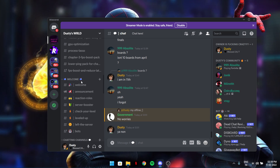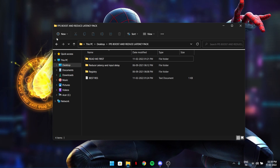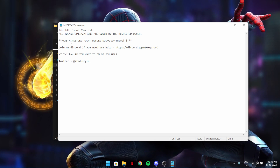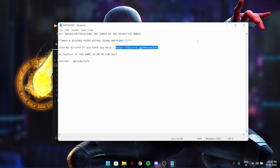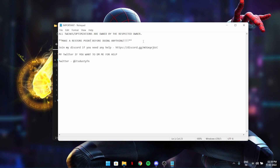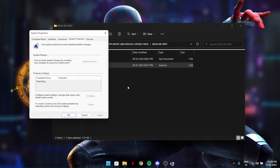If you have any questions you can ask me. What you need to do is just extract the downloaded file, then open the extracted file. First, make a restore point because these tweaks could be good or bad for your device — it's your own choice. I've even included a restore point shortcut so you can make one from just here by double-clicking it.